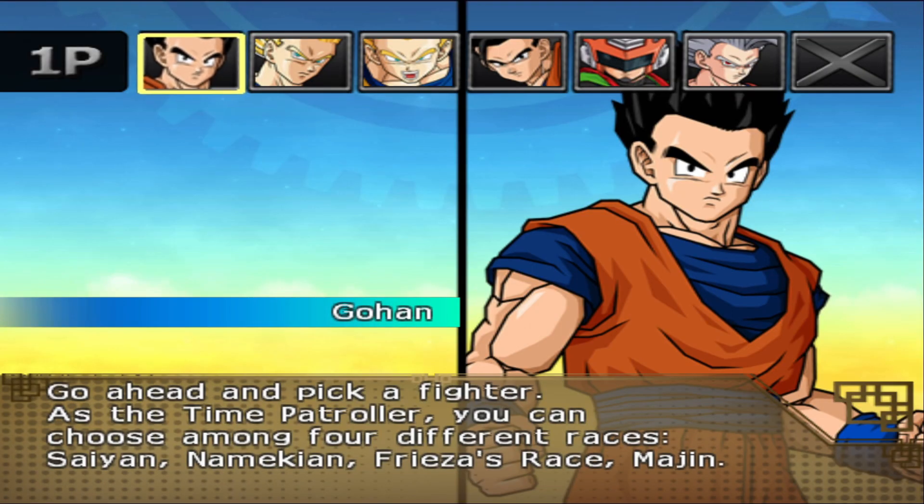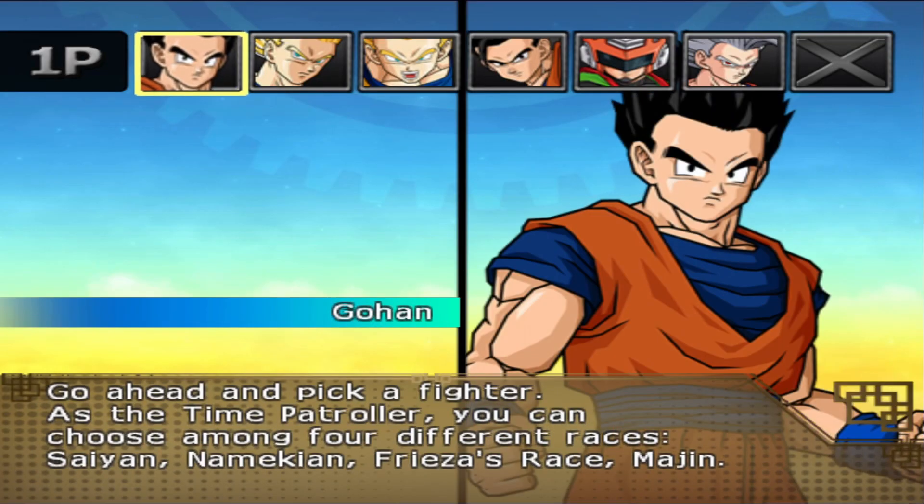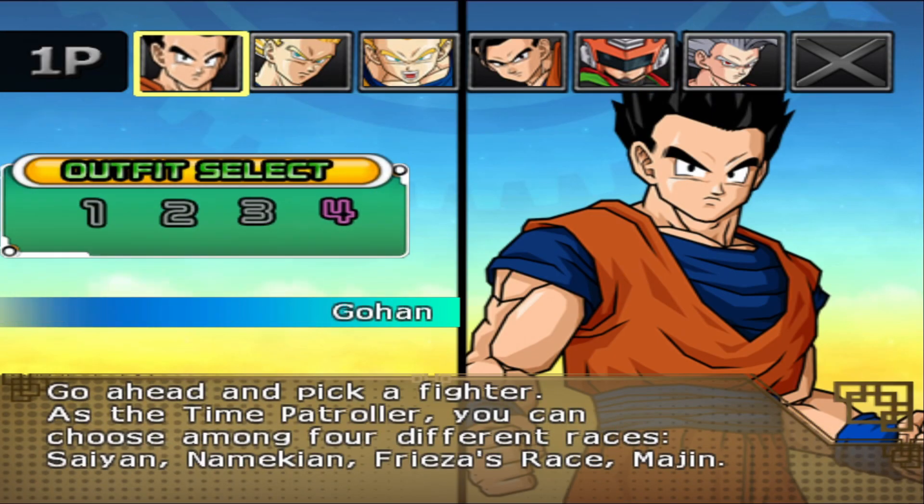Since we are fighting a pretty stacked team, why not come in with our own ace? The strongest character in the game — Gohan. More specifically, Beast Gohan. But we're gonna start him out as Gohan. No potaras. I believe it's outfit number three.